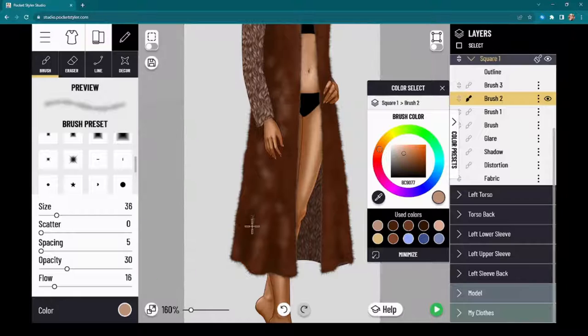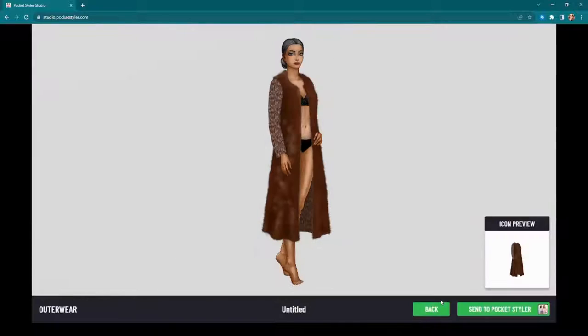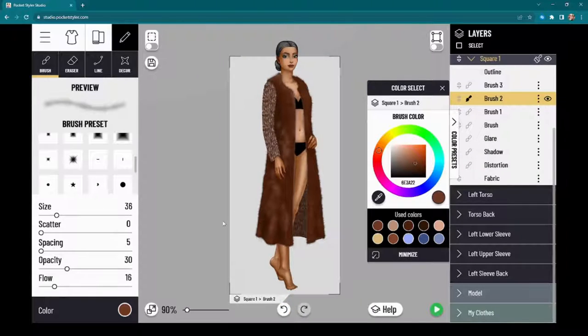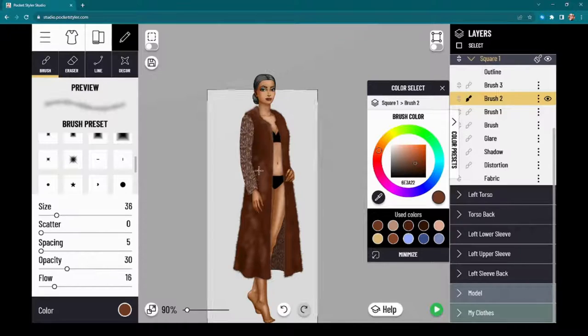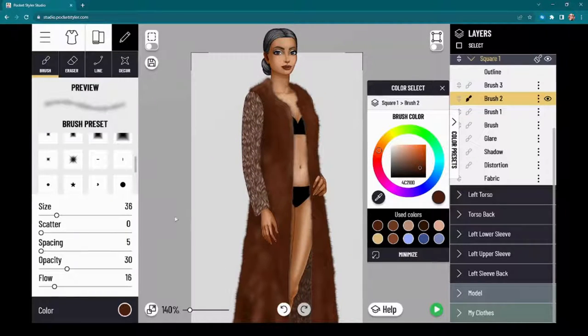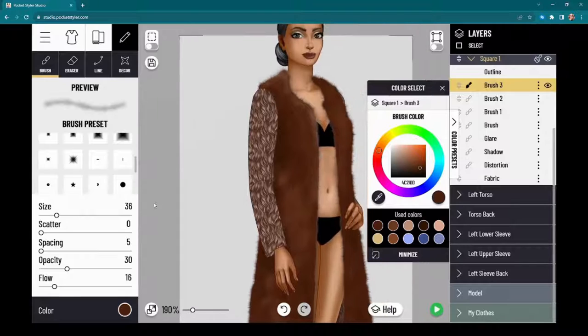It looks kind of funky like this, but once you add the other fur elements on top of it, it'll work. You never want to be painting fur and have it be just a flat shellac of color — you do need to make an effort to get some variation on it. You could play around with this forever and never feel like it's 100% done, but it looks soft and fuzzy to me.